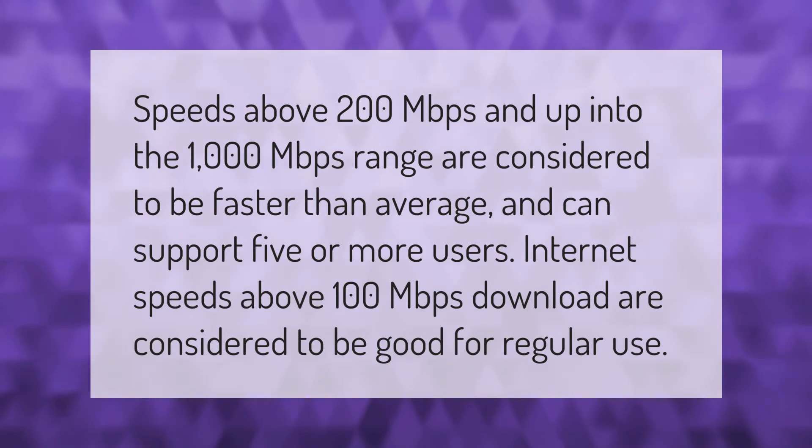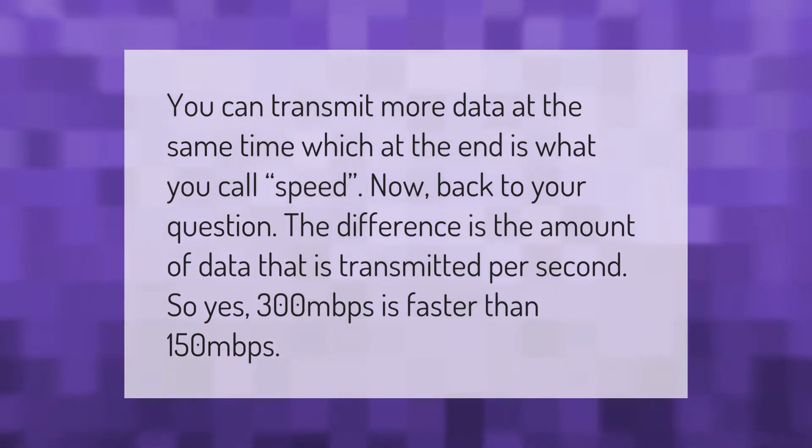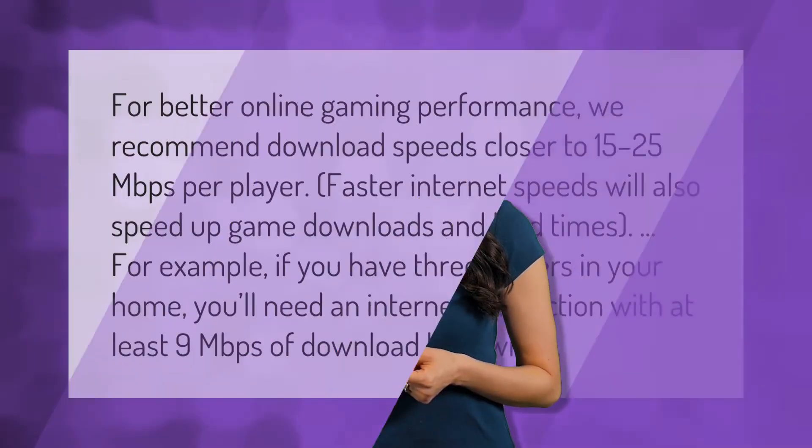Speeds above 200 megabits per second and up into the 1000 megabits per second range are considered faster than average and can support 5 or more users. Internet speeds above 100 megabits per second download are considered good for regular use. You can transmit more data at the same time, which is what you call speed. The difference is the amount of data transmitted per second, so yes, 300 Mbps is faster than 150 Mbps.